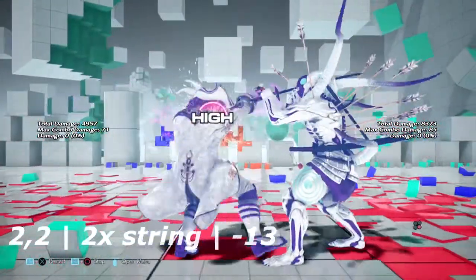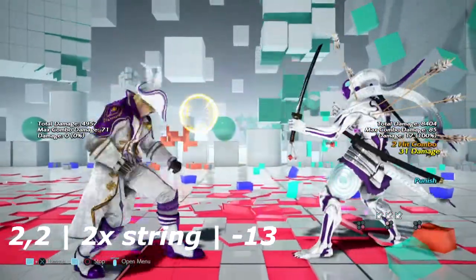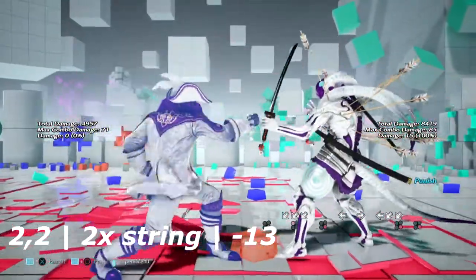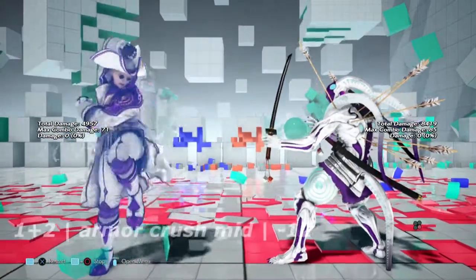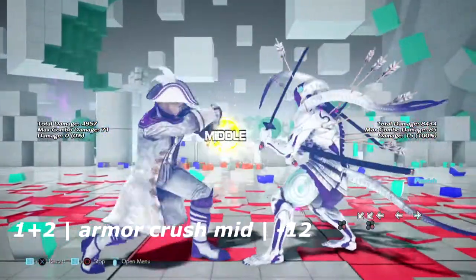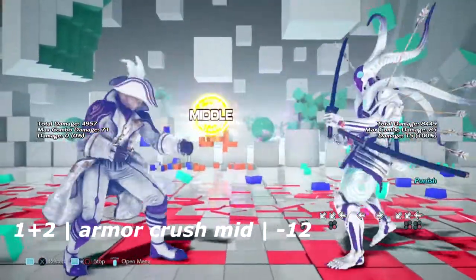Up next is 2-2, just a little 2-hit string — this is negative 13 on block. After that, 1 plus 2, his armor crush mid, is negative 12 on block.